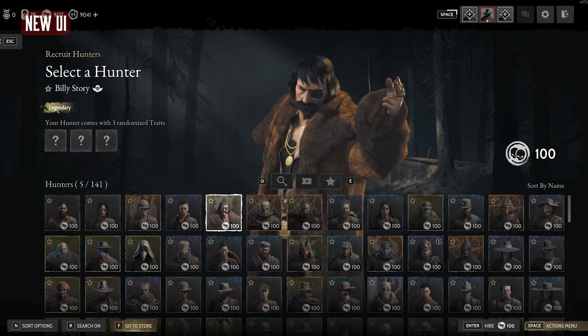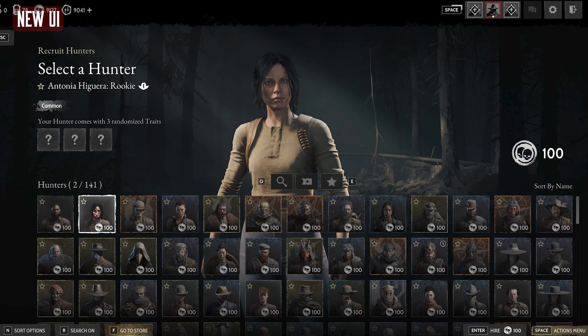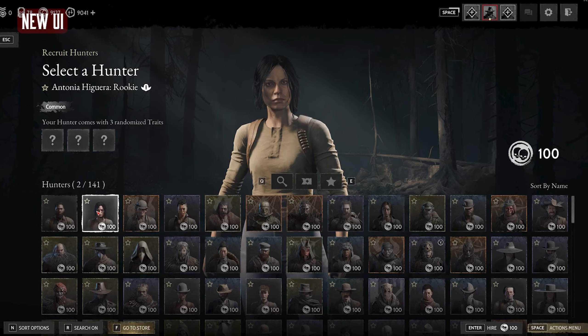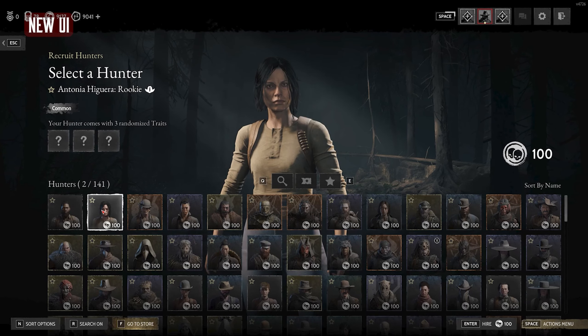In the video, they said that if you did certain challenges or reached a certain prestige, you'd be able to unlock certain skinned hunters that act like legendary hunters. It looks like you'll be able to choose one of the default skins as a legendary hunter, and it comes with three randomized traits. That's awesome — I know a lot of people were asking for that.